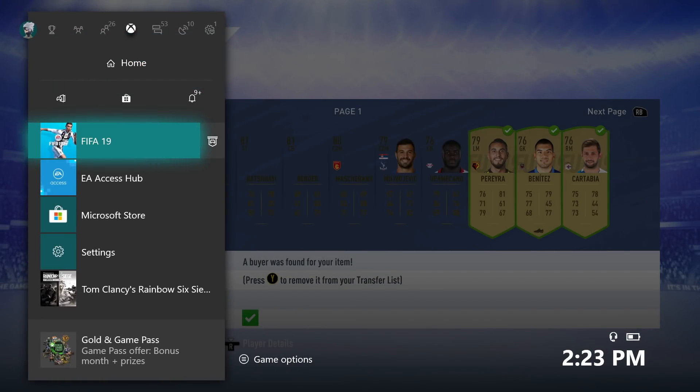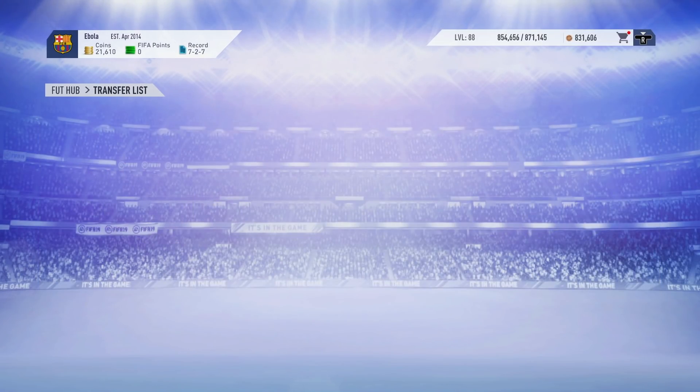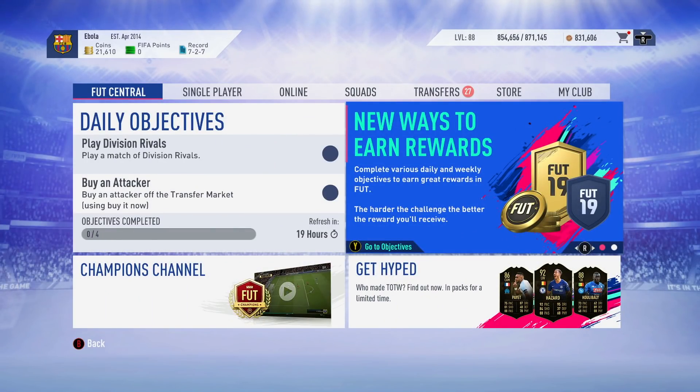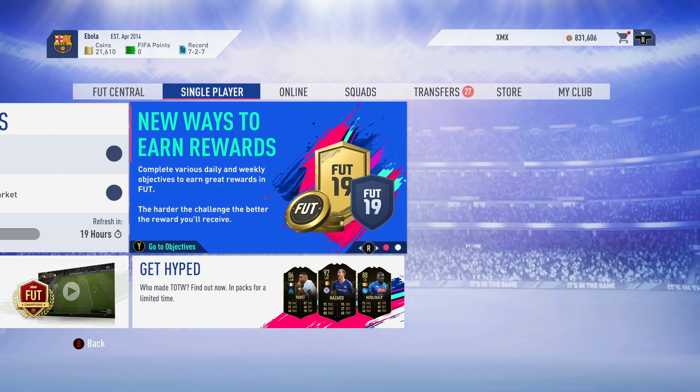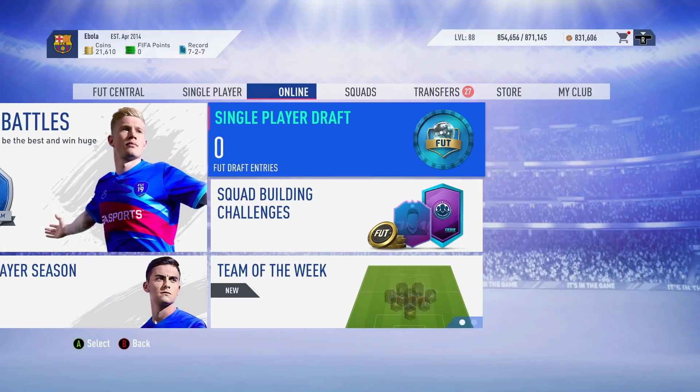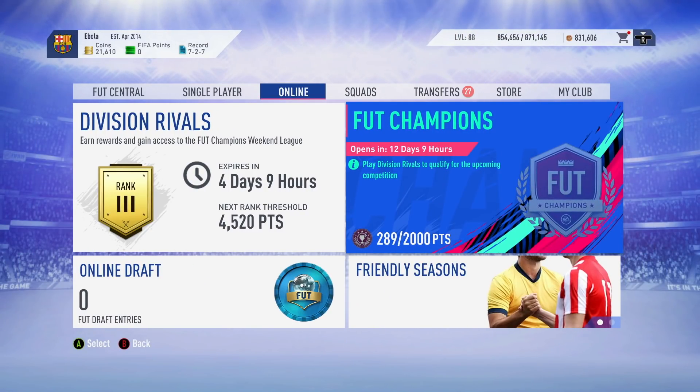Once you've done that, load onto your second account on FIFA — not your main account, the one that still has hours. Go onto your second account, invite yourself from your main account into online sessions. Then switch over to your main account — don't hold the button — switch over and go to the invite list and accept it, click OK.